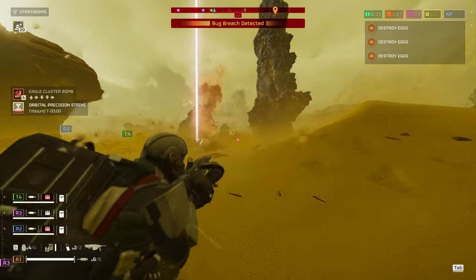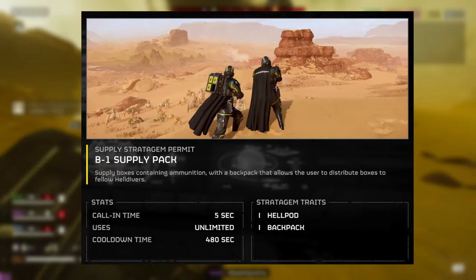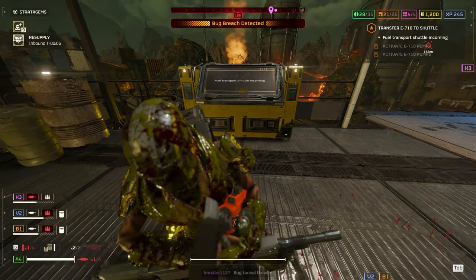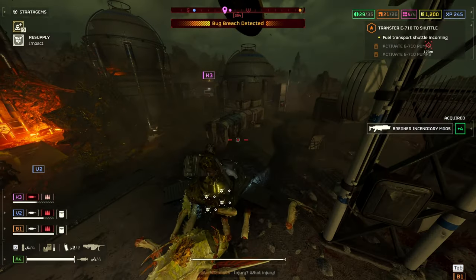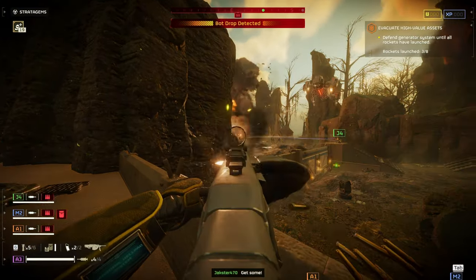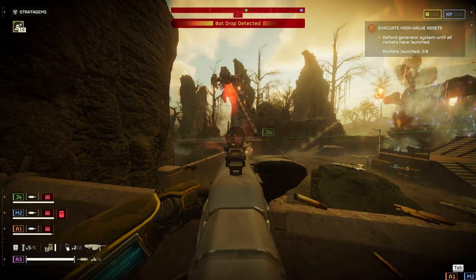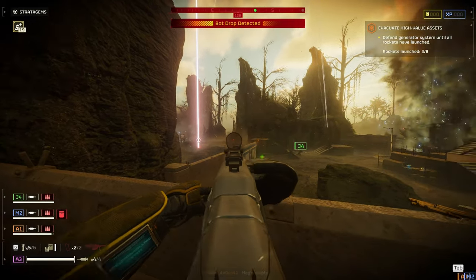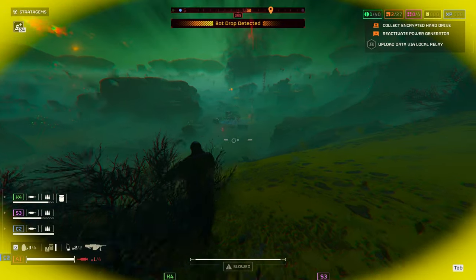Another way to greatly improve this weapon's performance and dramatically increase its uptime is by using the B1 Supply Pack. You'll only get two backup magazines, and you'll blow through those extremely quickly. With the supply pack, you get four mini resupply packs on your back that you can use at any time. If you use both backup magazines and pop one, you'll get both magazines back, which is absolutely huge. Overall, the supply pack lets you use this weapon so much more, so you're not limited to dealing with just a few enemies — you can use it on any enemy that comes in front of you.